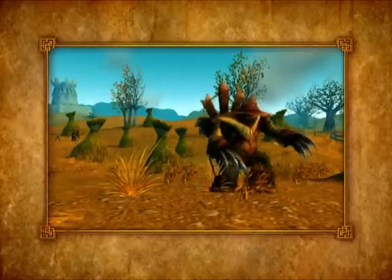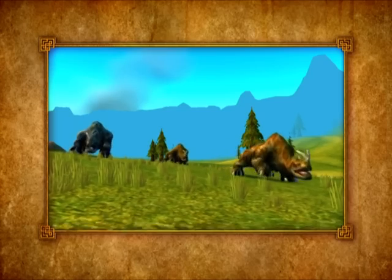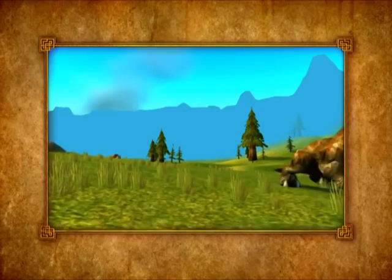Currently in the game we have over 500 unique creatures. And with each creature we have color variations. So with all the color variations we have to choose from with these characters, there's just hundreds and hundreds of them throughout the world. Hopefully as you're adventuring, you're finding new ones and discovering all kinds of cool stuff in the game.